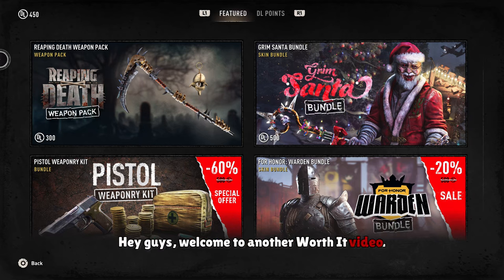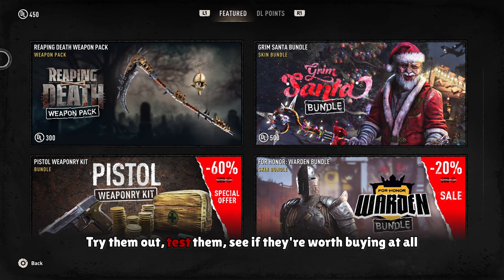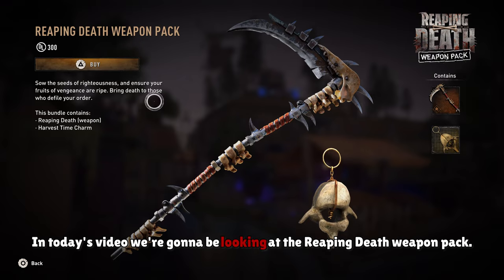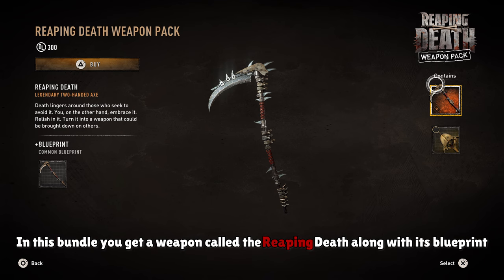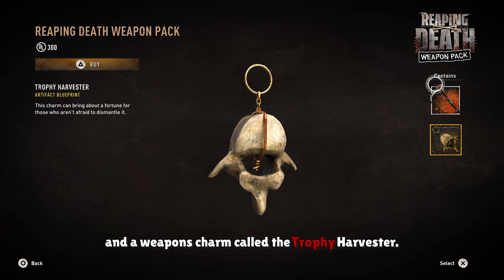Hey guys, welcome to another Worth It video. This is a series where I buy bundles on the Dying Light 2 store, try them out, test them, and see if they're worth buying at all so that you don't have to. In today's video we're going to be looking at the Reaping Death weapon pack. In this bundle you get a weapon called the Reaping Death along with its blueprint, and a weapon charm called the Trophy Harvester.